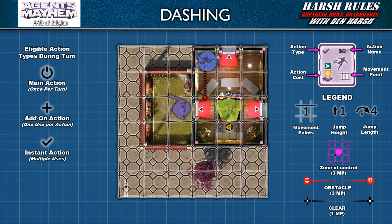Dash is also useful if a miniature is pushed off a building into an uncontrolled fall. Dash can then be used to turn an uncontrolled fall into a controlled fall and land safely. While dash is expensive, the uses of dash make up for this cost.